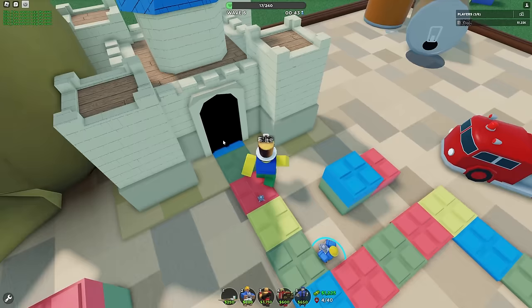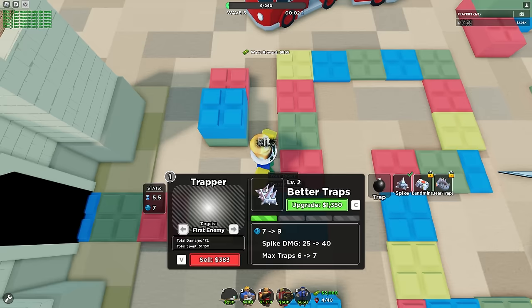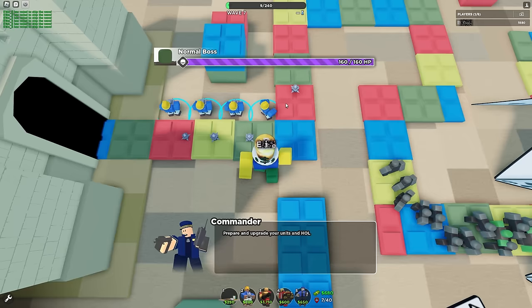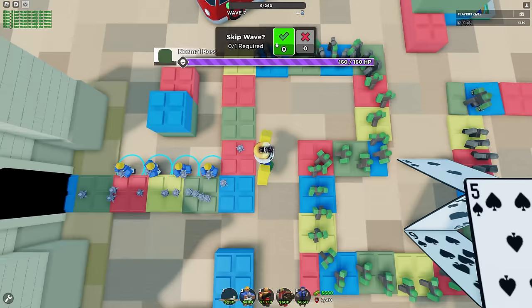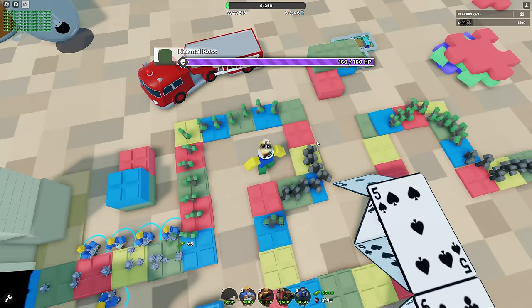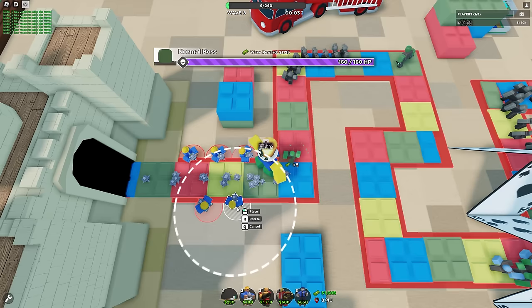I'm almost dead — there must be so much traffic behind that. We need more defense. We have a normal boss on wave eight. Maybe easy mode is not that easy — look what I'm dealing with. I still can't place landmines. The normal boss actually has a boss HP bar — that's trippy.